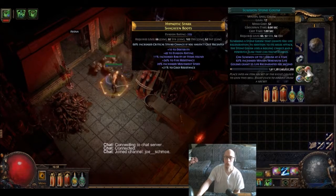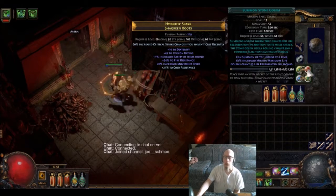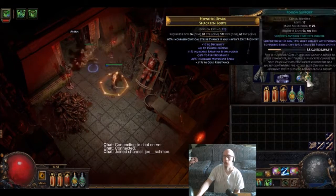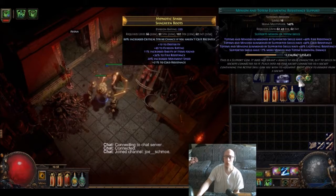I also have a Stone Golem, which gives me a buddy to help out and provides a bit of life regen as well. And same as always: faster attacks, poison support, and some elemental resist.